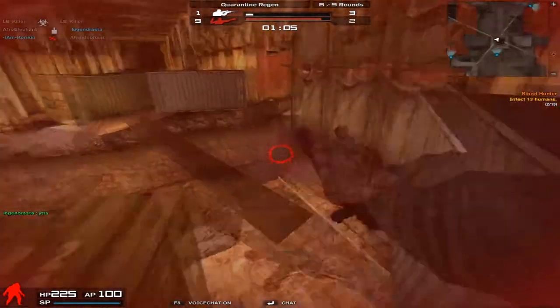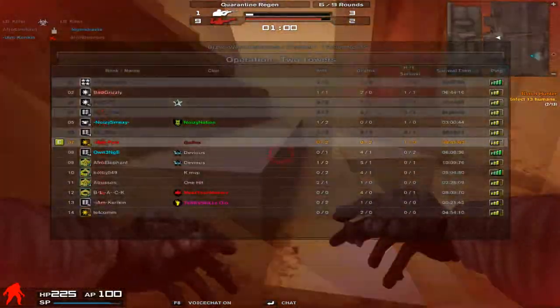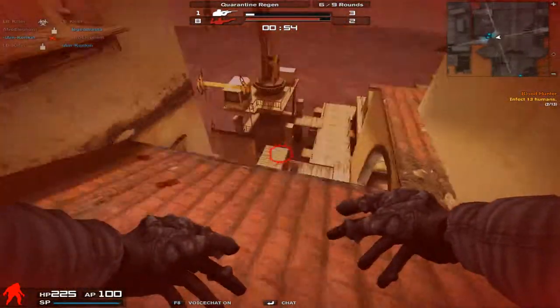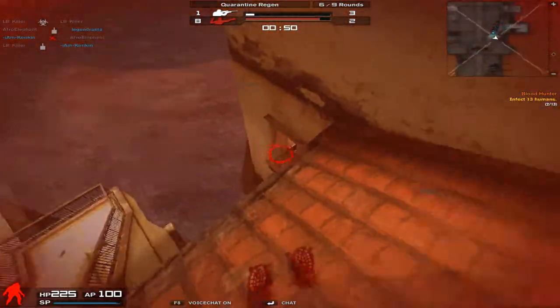Now the next one is a quick new way that not many people know about to get up onto the roof. All you have to do is you have to jump like this, and then you get up. All right, and that works on all of these little areas.